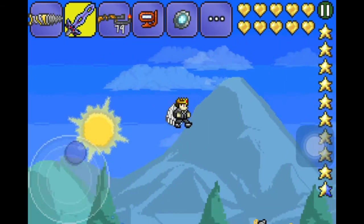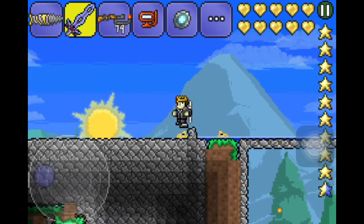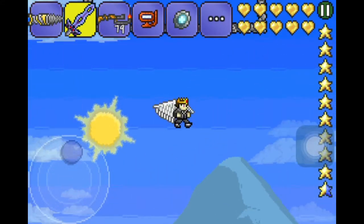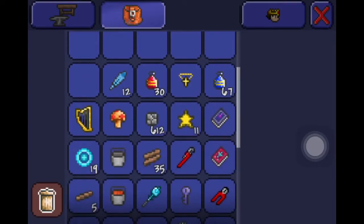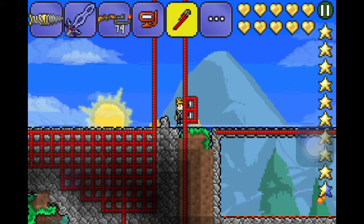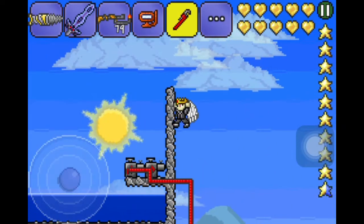By the way guys, this is the self-building pool — let me show you. You can see there's no water in there, but if I get this out you can start to see the wiring. If I just flick this a few times, water will be transferred up there.